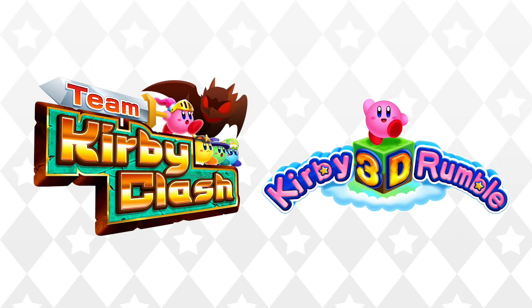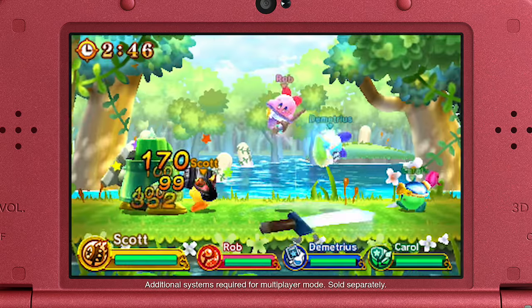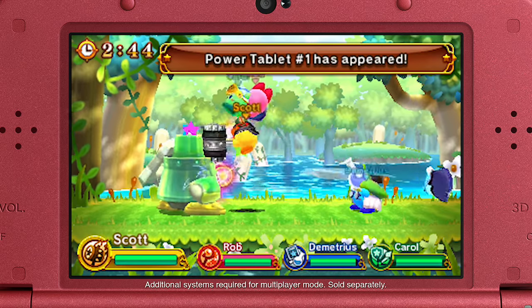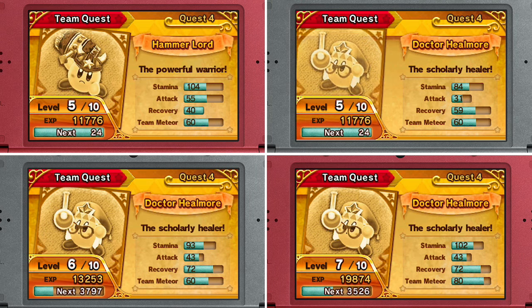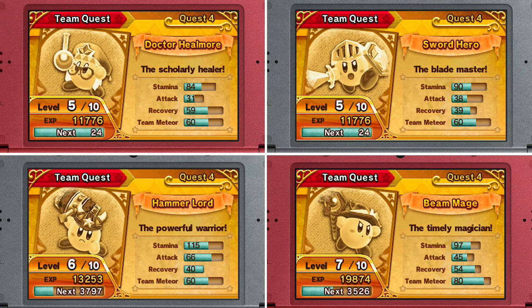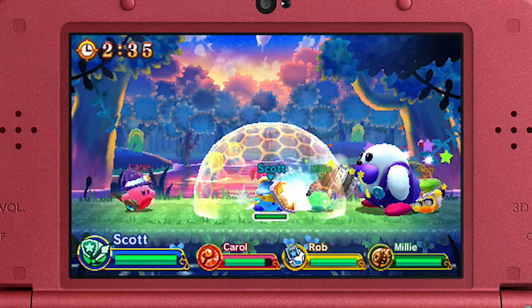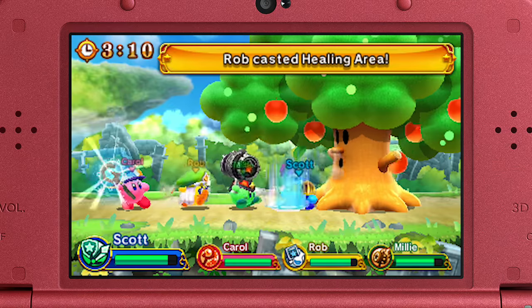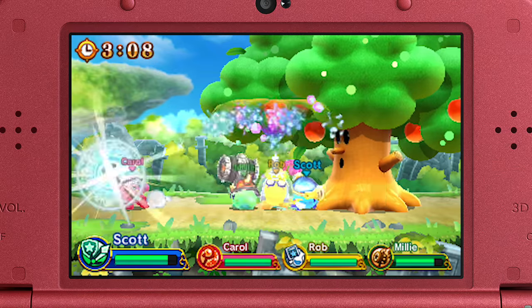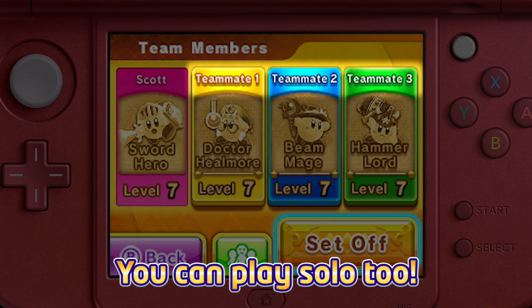There are two other games included with Kirby Planet Robobot. Team Kirby Clash is an action game where up to four players work together to defeat tough bosses. Choose from four different heroic roles like Sword Hero and Beam Mage, then challenge the enemy as a team. Through local multiplayer, up to four players can join in, even if they don't all have the game. And if you're brave, you can go it alone.